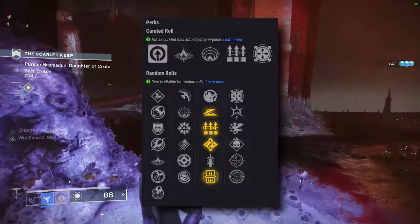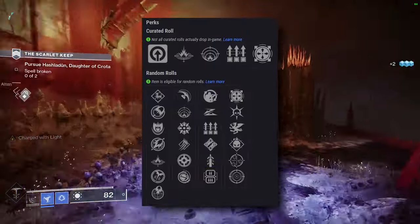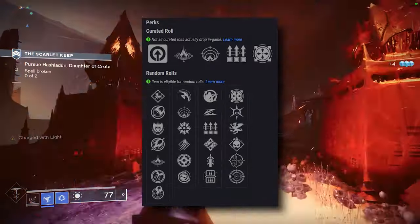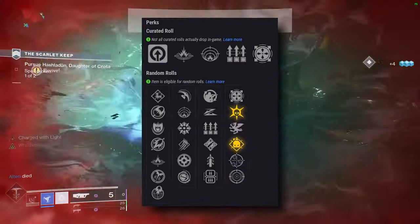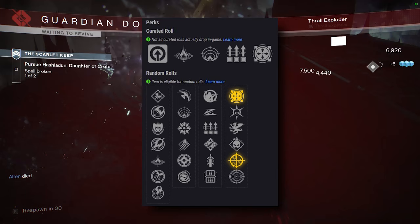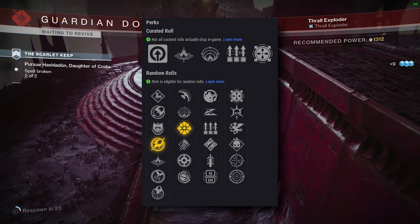With that being said, Slideshot, Surplus, Ambitious Assassin, and Lead from Gold are all going to be very good options for the first column. The second column has great choices depending on how you want to use the weapon — for boss DPS you have Vorpal Weapon or Frenzy; used in tandem with Fighting Lion you have Thresh or Demolitionist; if you prefer the special over Fighting Lion you have One for All or Danger Zone. Note that for all my rolls the ideal barrel would be Hard Launch and the ideal magazine would be Spike Grenades. I am strictly talking PvE.